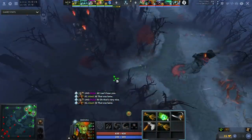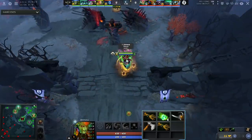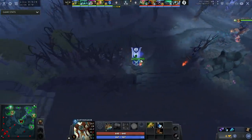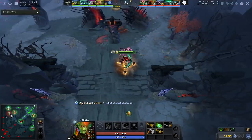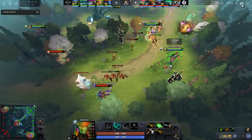Starting off with Arteezy's item build, we see something a little weird — the quelling blade. On top of that, he's actually laning bottom. The reason is the matchup is simply better for him there. Something I see with EG and a lot of pro teams is they like sending their carry to the offlane and giving the offlaner — in this case Death Prophet — a better start. I think it's a smart, reasonable thing to do.